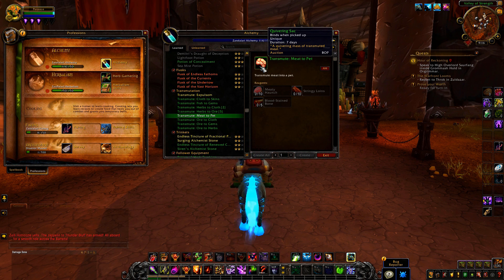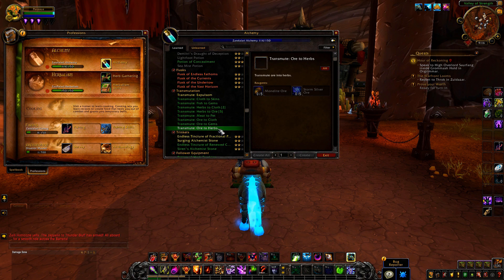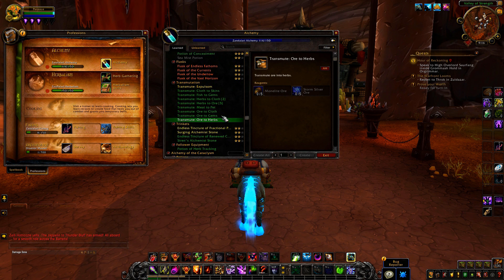The meats to pet transmute has a seven-day cooldown, but it's pretty cool — that's something new. We've got all the cloth, all the gems, all the herbs, so basically you can transmute pretty much anything you want. These all have daily cooldowns on them too.